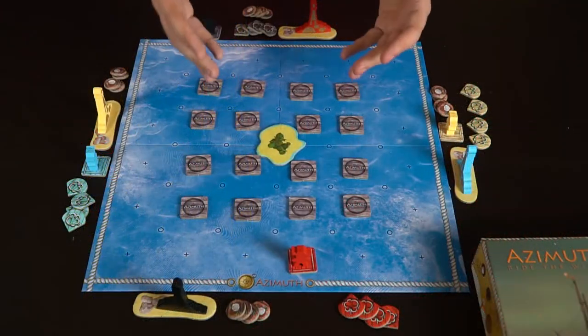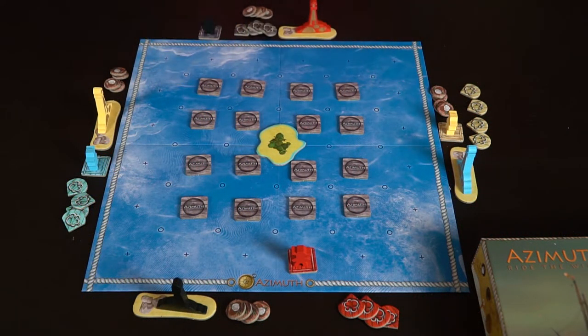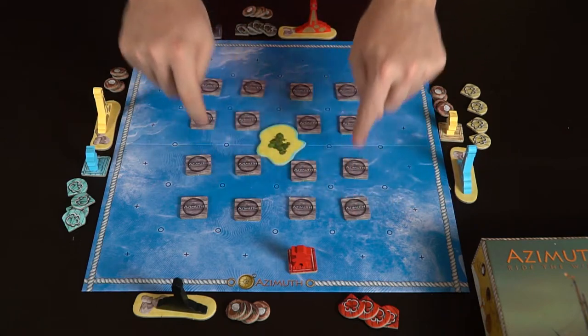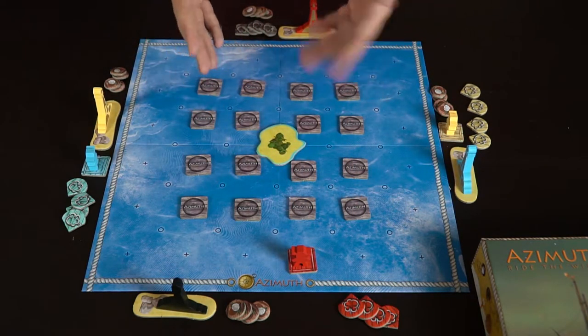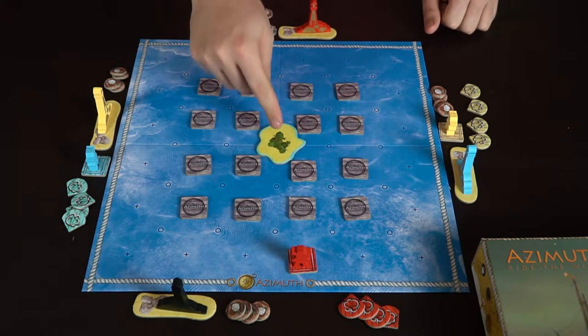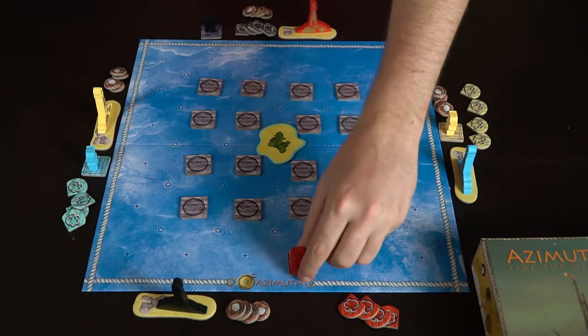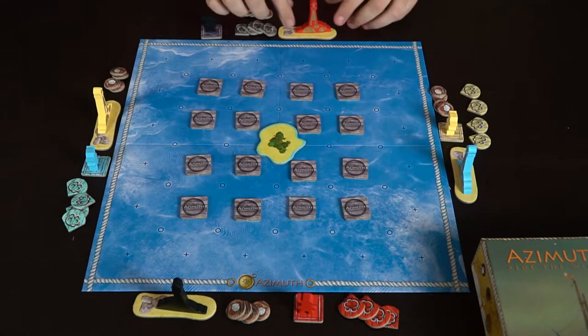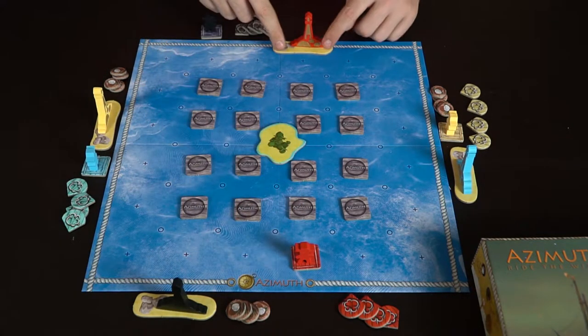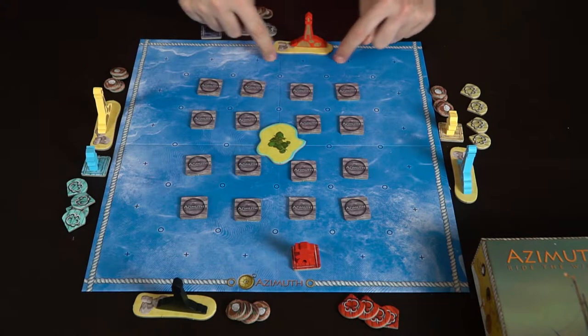Here's the setup for Azimuth for a four-player game. Every player gets four wind tiles and their rafts — minus two, one discarded and one placed on your character. The rest are shuffled and placed face down on the board. For a two or three-player game the setup differs. Each player sets up their character and island on opposite sides of the board.